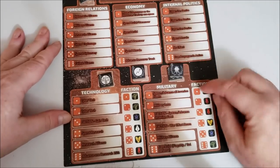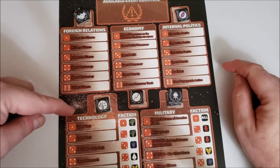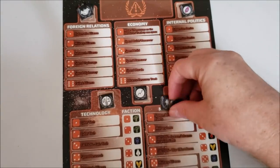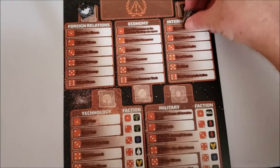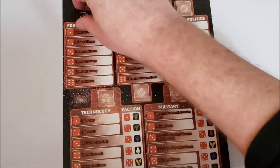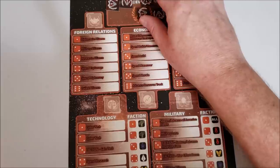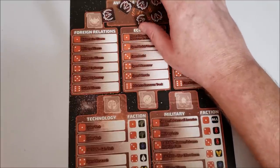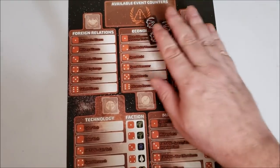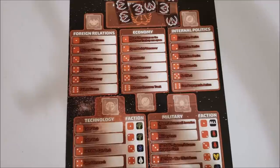You've got two military, two foreign relations, one internal politics, one economy, and one technological random event. Once you have all these placed, you remove them and put them back into the available event markers and continue drawing random events. You won't get a lot of the same random events multiple times unless you pull a lot of random events. To set up, just take the seven random event markers and stick them in the available event counters.